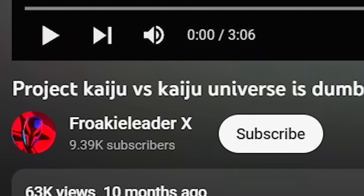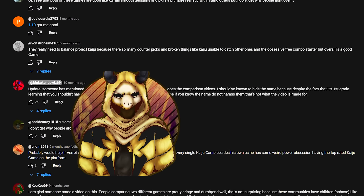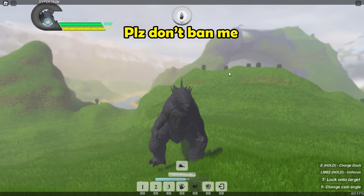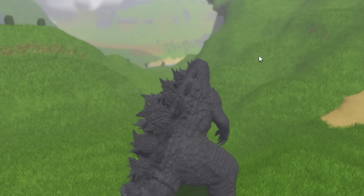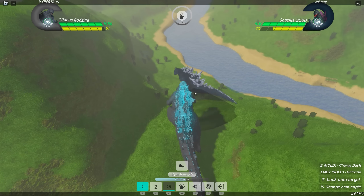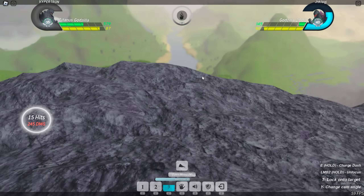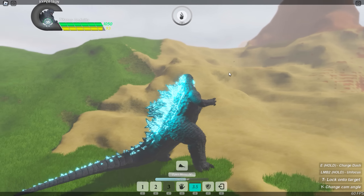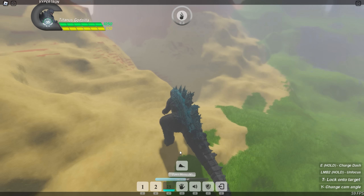Number 2: Project Kaiju. This is probably one of the most controversial topics in the Roblox Kaiju community, even enough to the point where the owner of Project Kaiju got mad because of the comparisons. But in my opinion, Project Kaiju is the number 2 best game. It has probably one of the best, if not the best, combat systems for any Roblox combat game. The attacks are combo-able, and you only need to left-click for normal attacks. You can chain the combo off with special moves and build up to an ultimate. There's also a block and grab system, and the PvP has a pretty high skill cap compared to most other kaiju games, where you just spam keys until you win.